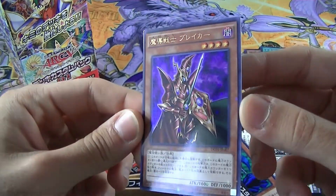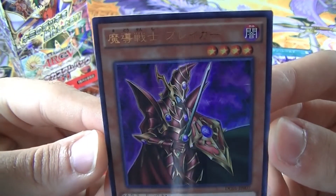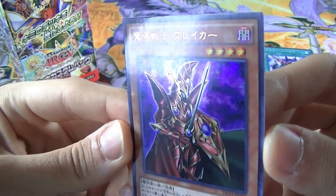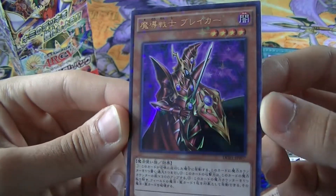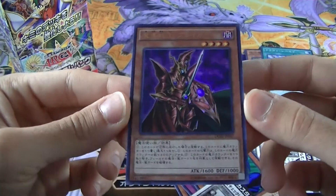We got our Ultra Parlor Rare — Breaker the Magical Warrior! This looks amazing because it's an Ultra Rare with the Parlor shiny star thing on top of it!